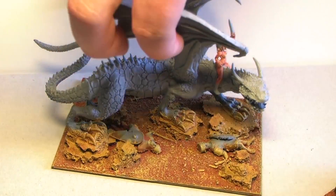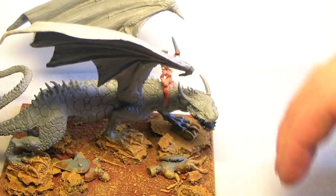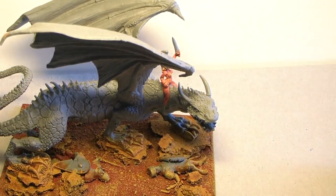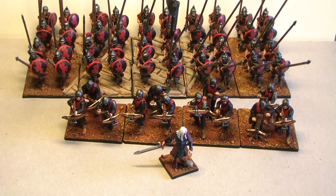Now I'm working on the dragon. You can see that I've started with the base — it's dry-brushed. The dragon will be red, just to match the red theme of the army. That's how far I am at the moment.